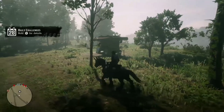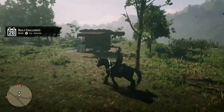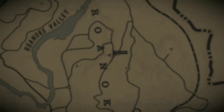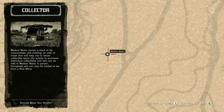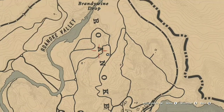Today is the 7th of February. I will be showing you guys where you can find Madame Nazar the collector. Now Madame Nazar is here at the top right of the map today, she is between the A and the N of Roanoke Ridge.